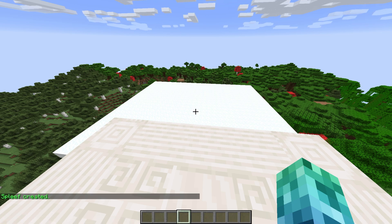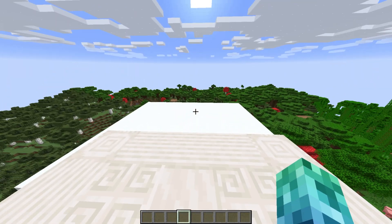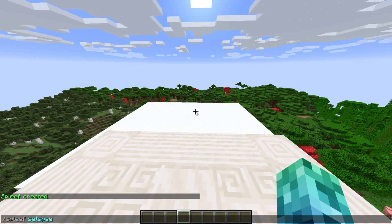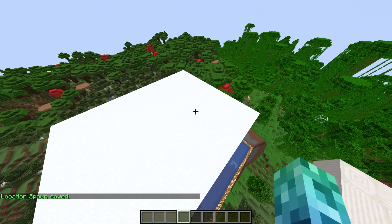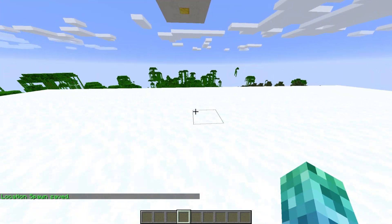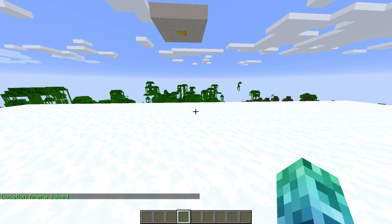Now that we've created an arena, let's simply set a spawn or end location. I'll use this platform over here, simply typing in /spleef set spawn followed by the name of the arena — 'test'. Now we'll set a start location when the game begins. Simply fly over onto the snow and type /spleef set arena followed by the name of the arena — 'test'.